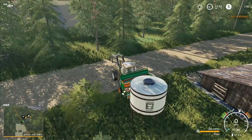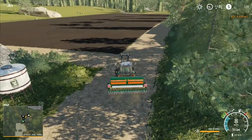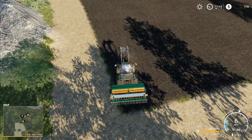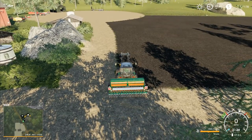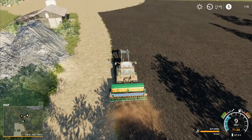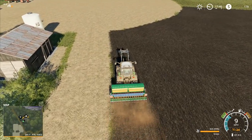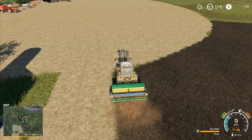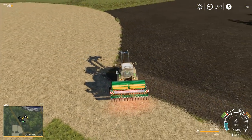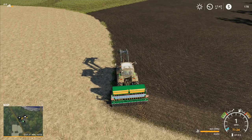We've now filled the seed drill with 830 liters - that filled it right up. That's used up most of our money. It does depend: are we going to use 830 liters of seed to plant this entire field? Unfortunately I can't use hired help to do this - I haven't bought any hired help lodgings - so I do have to plant all of this manually, which I didn't really want to have to do. We can cope with it - it's just quicker and easier if you can use hired help.